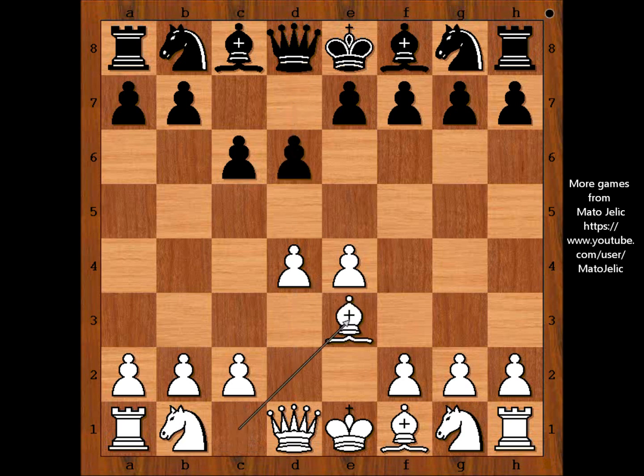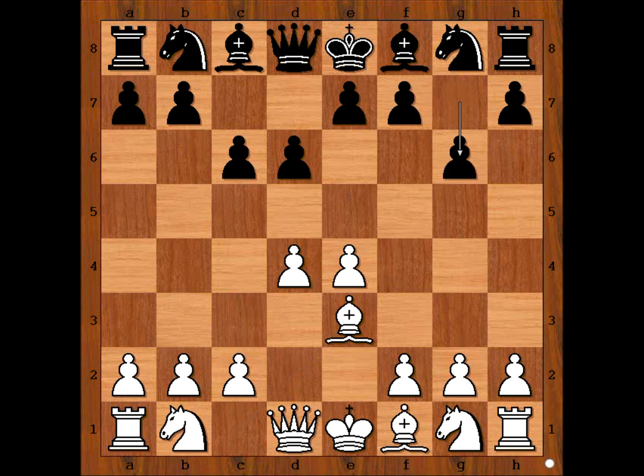Bishop to e3. Knight to c3 is the most popular move here, but we have bishop to e3, and now black played g6 — the Modern Defense, also known as the Robatsch Defense. It is a chess opening in which black allows white to occupy the center with pawns on d4 and e4, and then attacks and undermines this ideal center without attempting to occupy it himself.